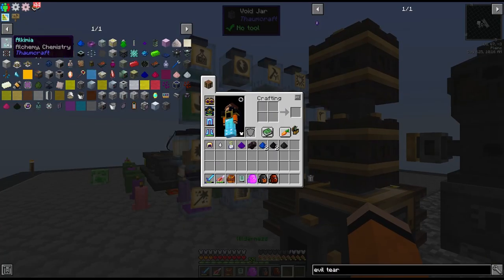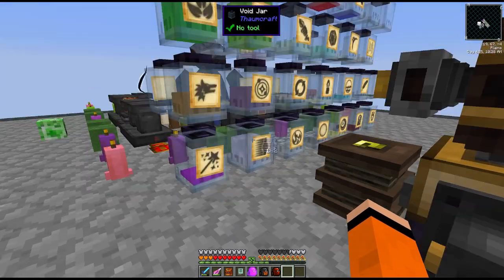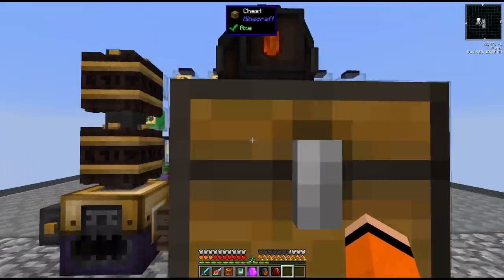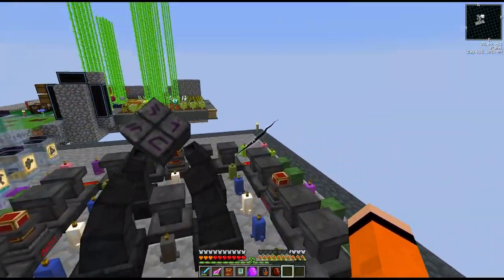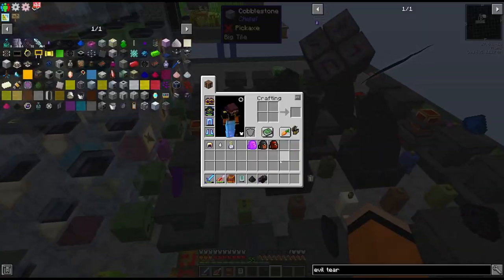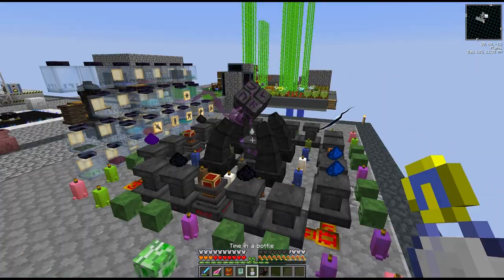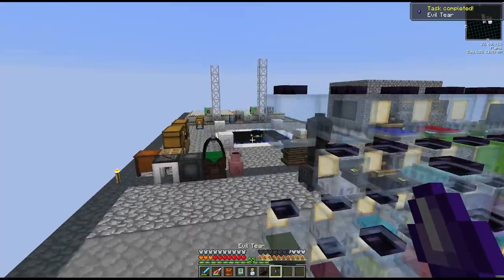Now that we have all the input ingredients let's go over to our Thaumcraft area and gather up all of these aspects. We need alchemia, motus, alienus and potentia. We have motus, alchemia, alienus and potentia - we actually have everything already. It's two nocturnal powder, two high covalence, one indium, one wither ash and a gas tier. We're going to chance it with time in a bottle - and it worked! We got the evil tear. And it looks like our end rod has also finished crafting.